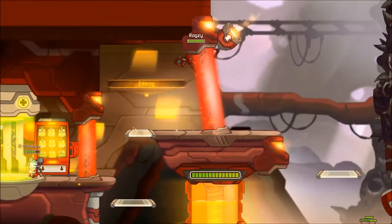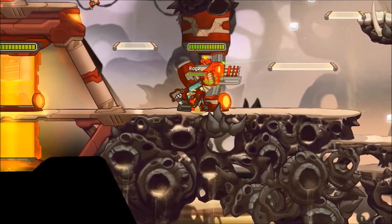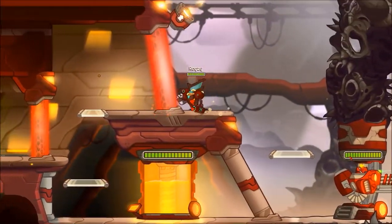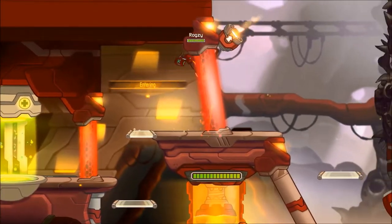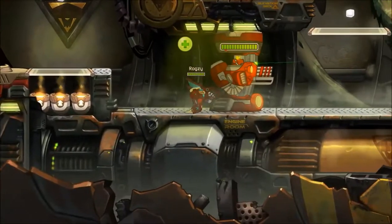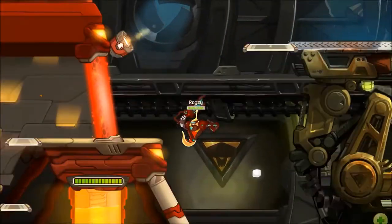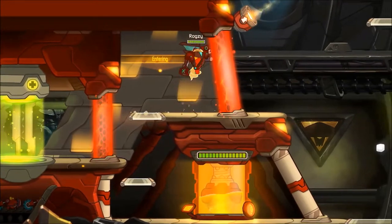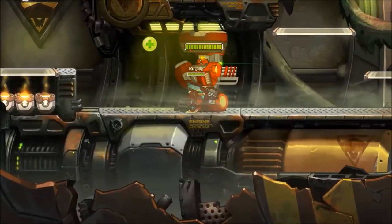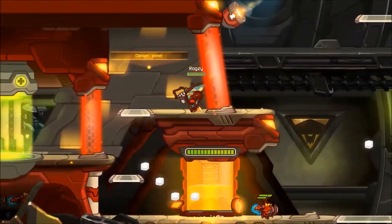The idea is to jump a bit beforehand in order to hit the jump pad at the end of the jump. You're going to slide at the top of the platform and hit the jump pad while sliding at the roof. By doing that, you take the jump pad at a particular angle that propels you to the bottom of the map.